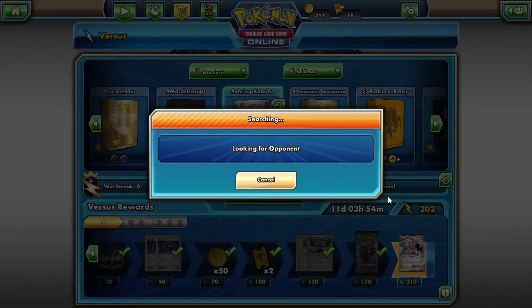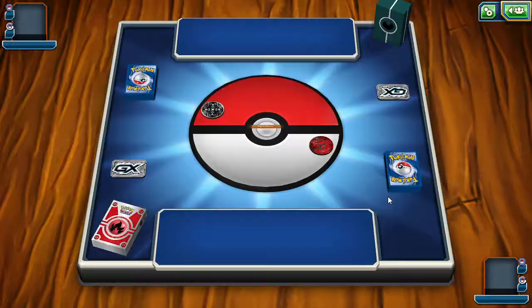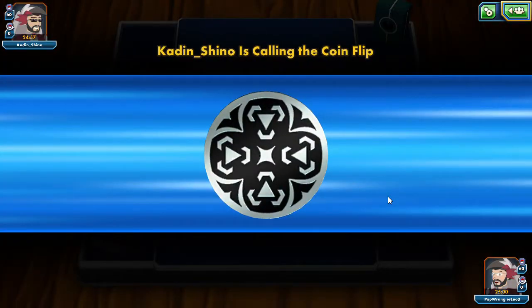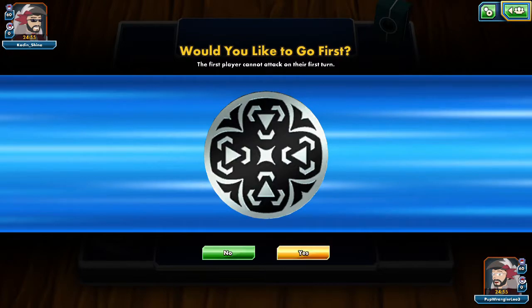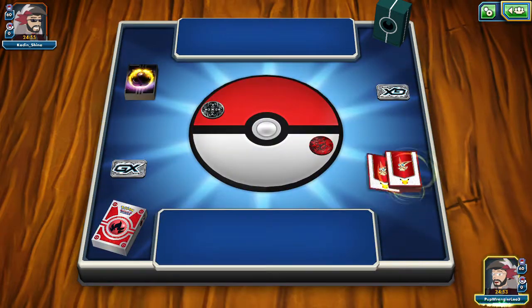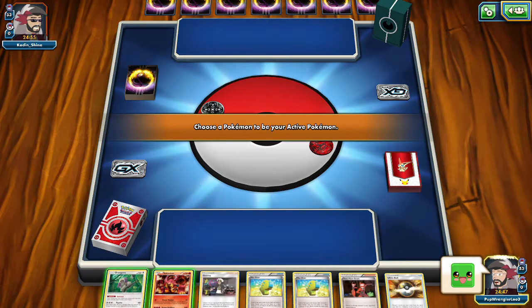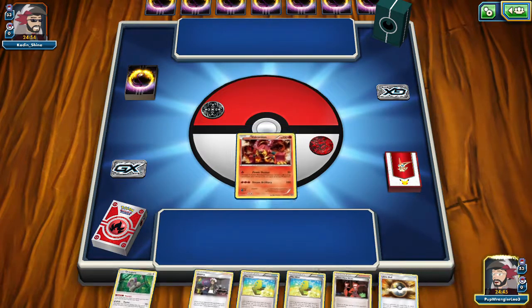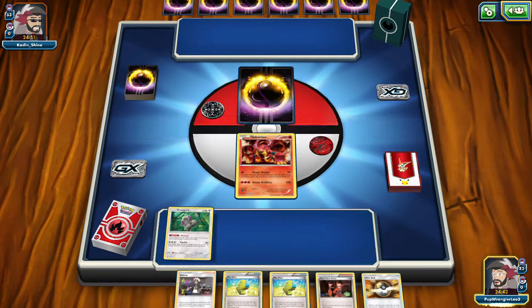Looking for an opponent. We got somebody — oh no, it's my evil twin! He's playing Metal. Kaden Shino — it's like my evil twin. I'm just going to give a heart because that's hilarious. Who do we want to start with today? We'll start with Volcanion, and throw a Renguru onto the bench.